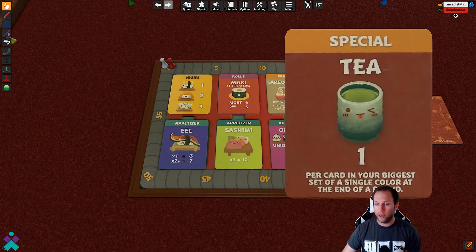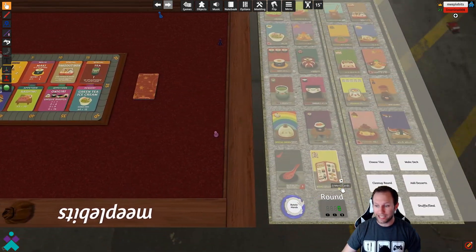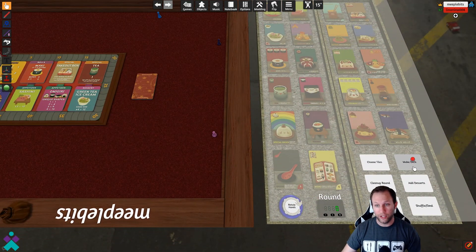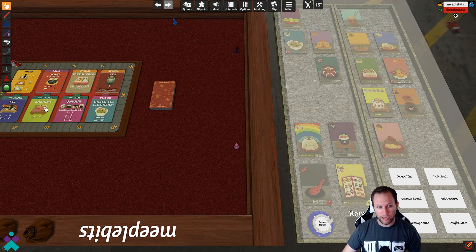Once the menu has been selected, you're ready to begin the next stage, which is making your deck. Once you've got the menu, select 'make deck' next — it's going to grab the different cards you need for the menu and then you're going to add your desserts. Now, once that's complete, we are ready to shuffle and deal the cards.